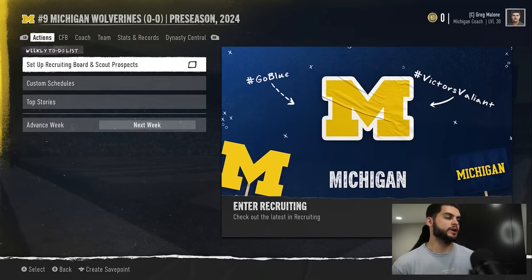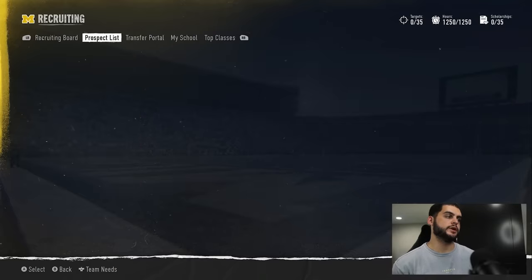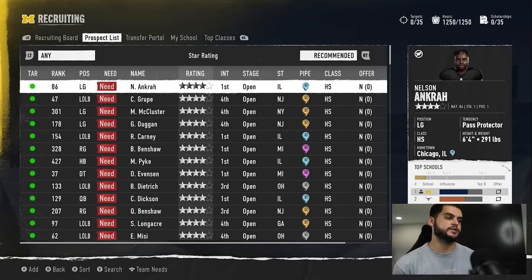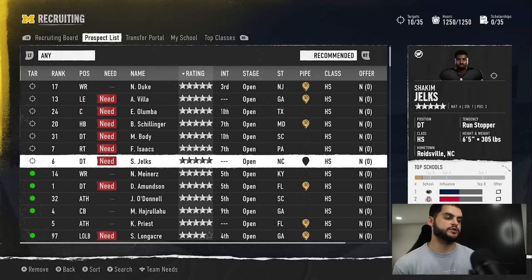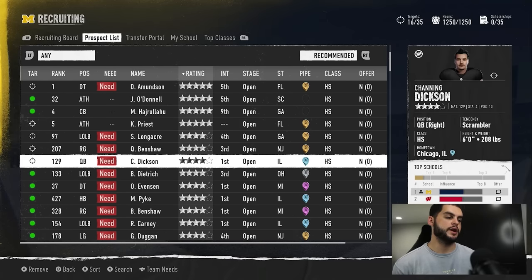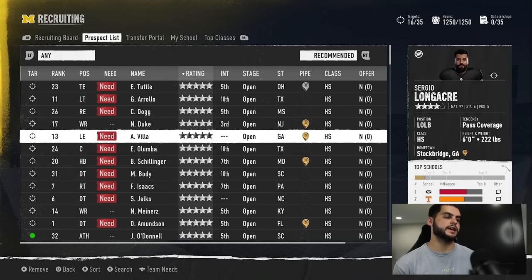From that point on, go through and set up your recruiting board. Add any prospects you think you could fight for — filter by five stars, players that have interest in you, whatever you want to do. Interest is always a bit easier, but we're going to try it for the purpose of this video and add a bunch of random people.